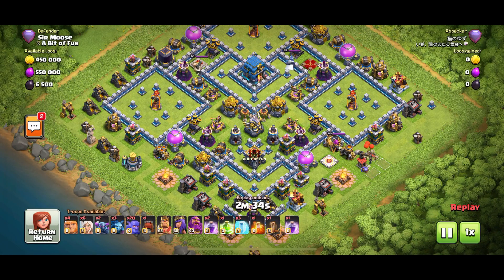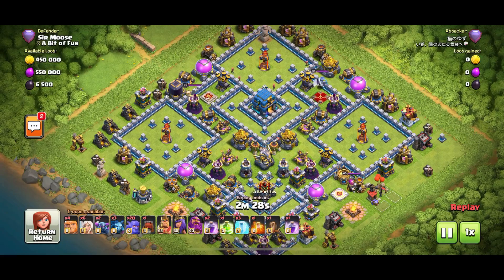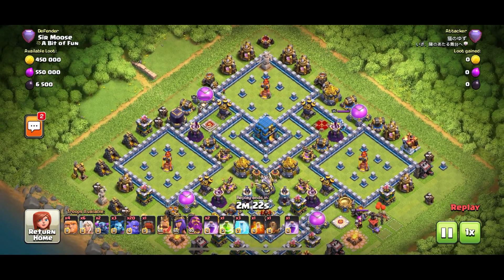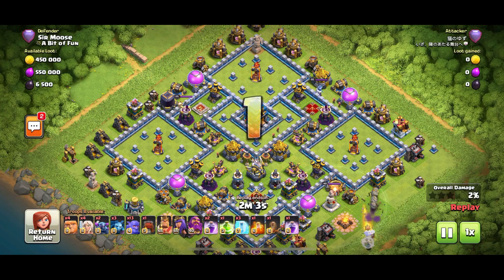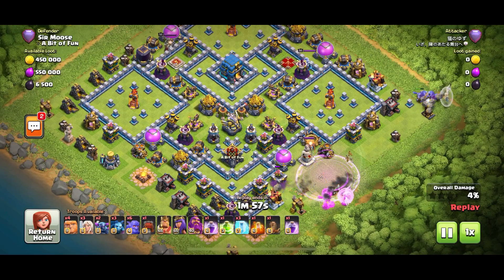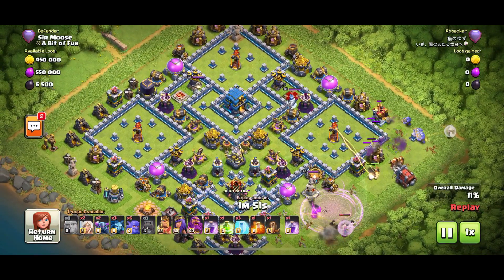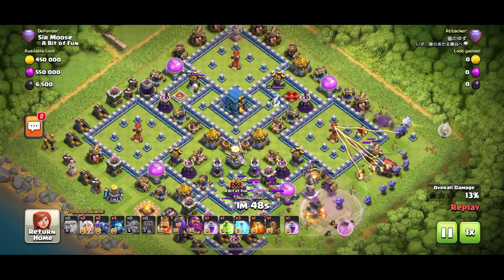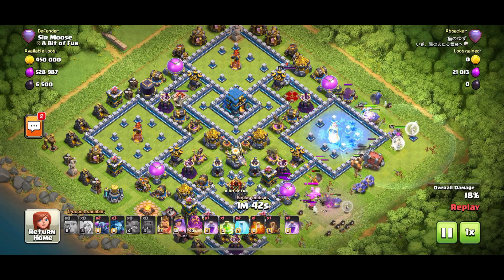Beautiful — so we've got some giants, healers, Pekkas, three minions, and a lot of bowlers. This base is a bit of an island base but with a twist. On the second day I turned a couple of the inferno towers from multi to single, so I was running two single target infernos and one multi — the base performed a lot better after that. Here we're going with a bowler funnel with some healers, giants in the middle, then the wrecker and the rest of the bowlers in a nice orderly line.